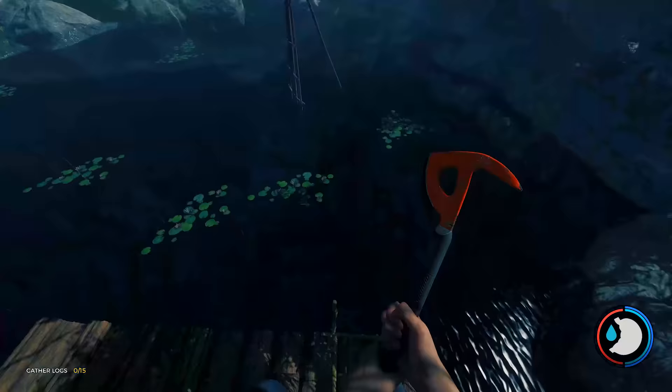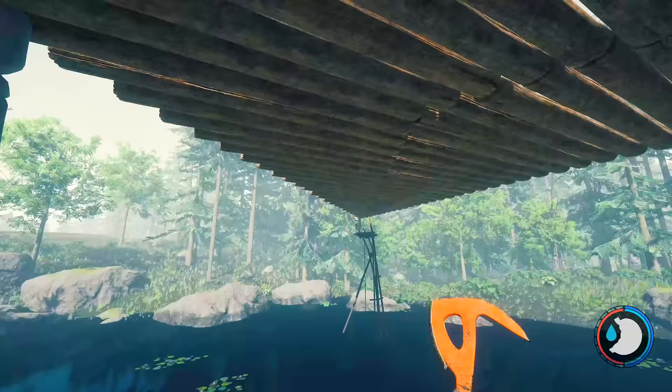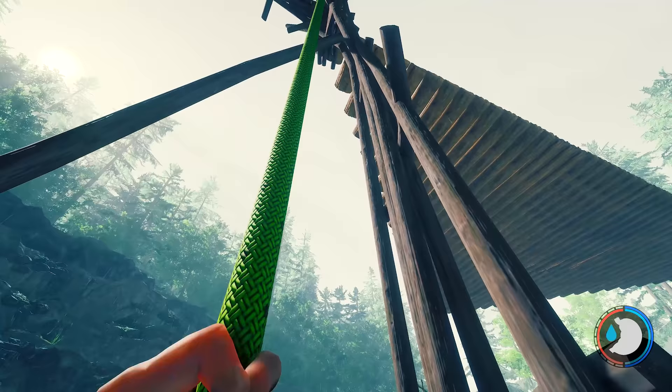You just jump up on the log holder — grab your log, jump up, grab your log, jump up and you're done. And that's it. Now you've got all that space underneath — it's up to you what you do.